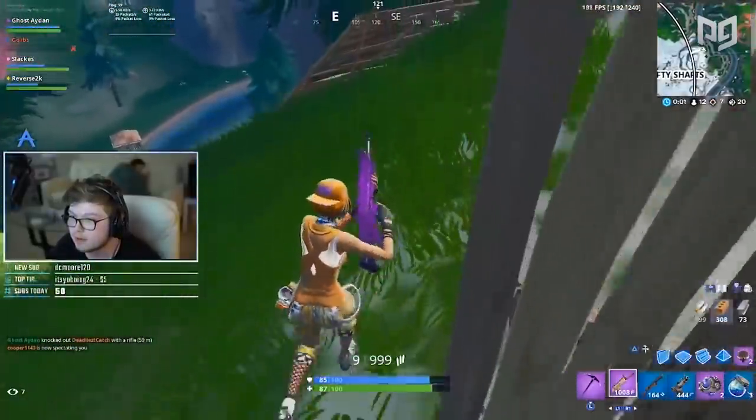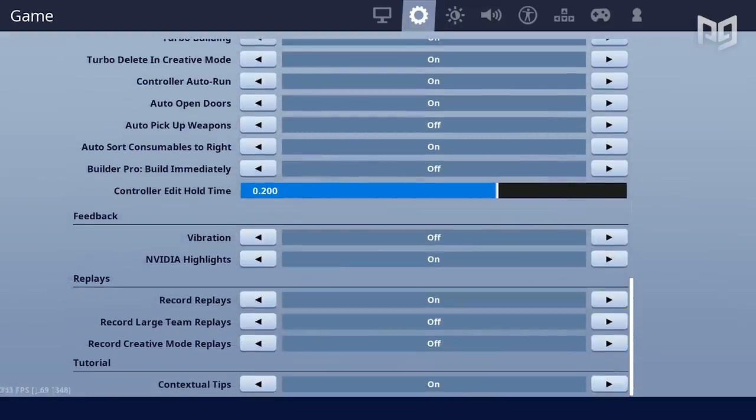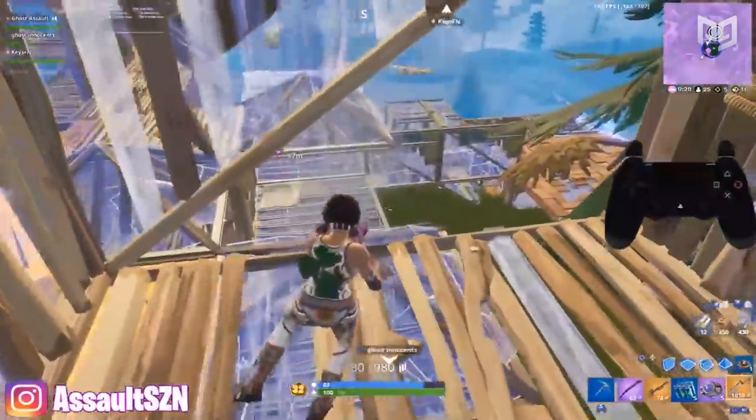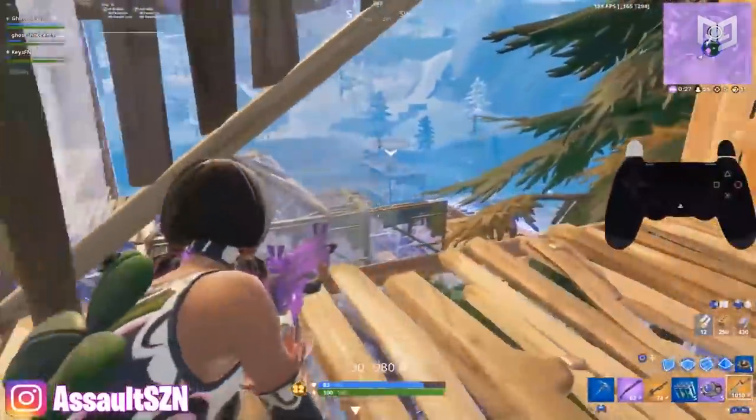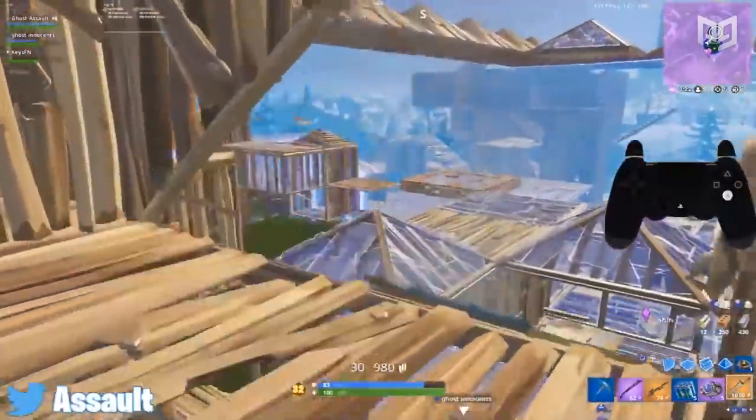First, go ahead and turn off controller vibration if you haven't already. Feeling your controller vibrate as you get shot can make you freak out and forget where you are, causing you to make even more mistakes. So be sure to keep this off or at least at a very low level of vibration.